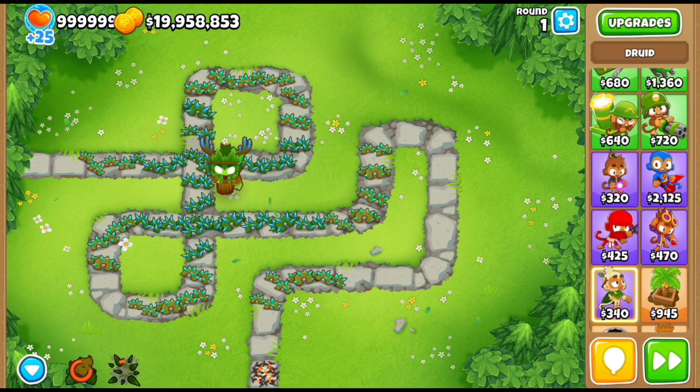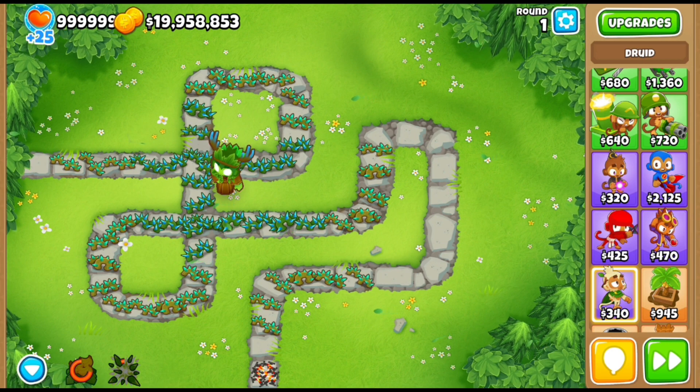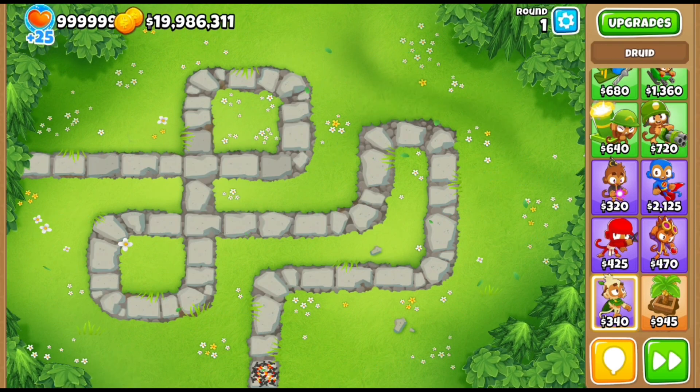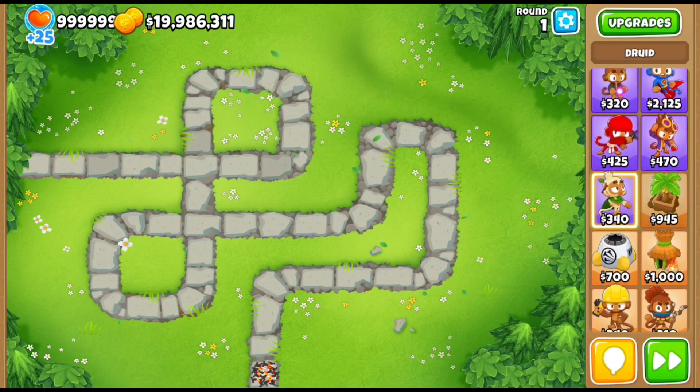Because if you make it to around round 95 and you have no DDT popping power, you're going to lose and you'll have wasted like 30 minutes. So you always have to think: is this tower worth it?